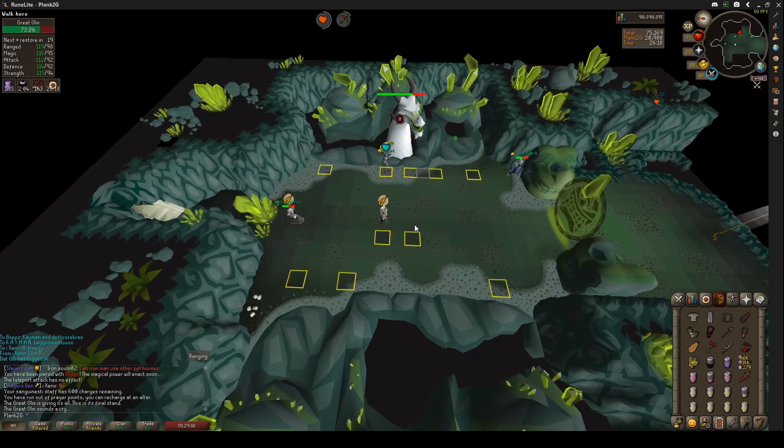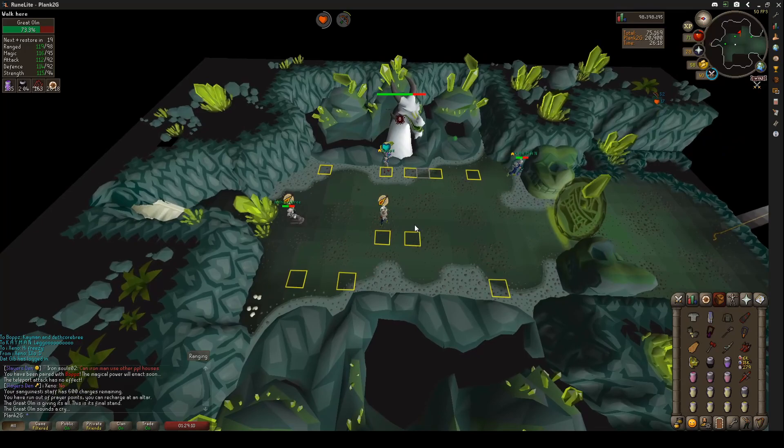Pro tip: use a 3x3 square to run between. This will help you dodge crystals. Remember, wash your hands and may the purples be with you.